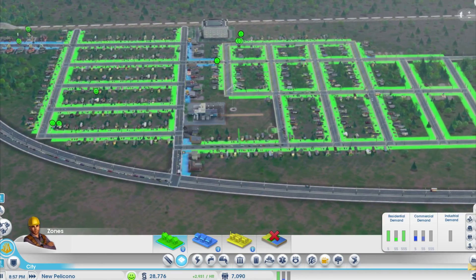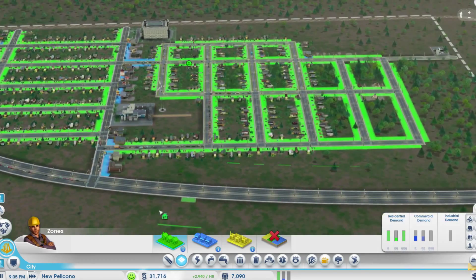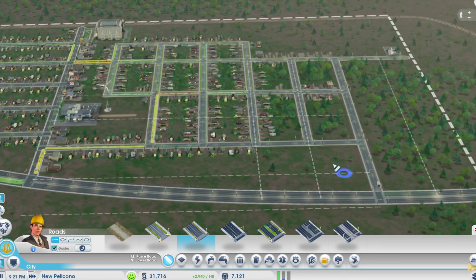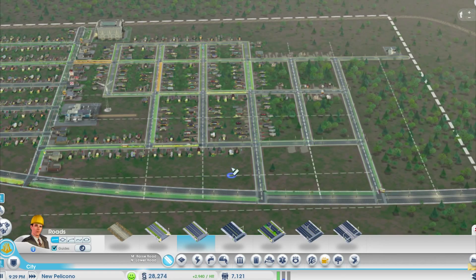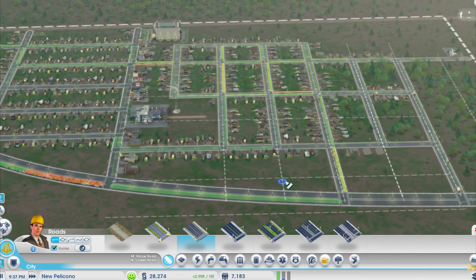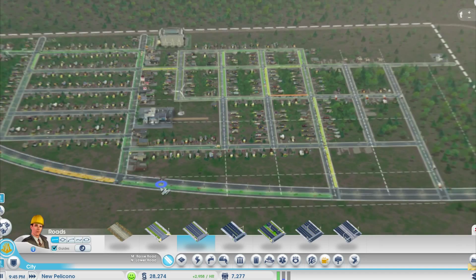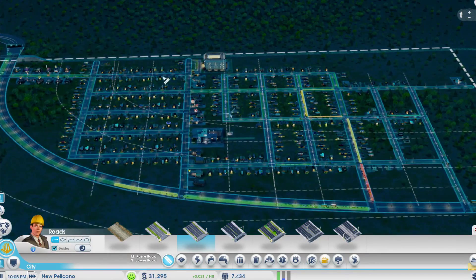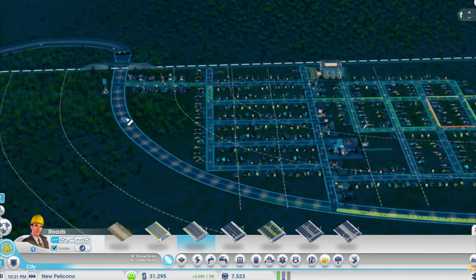I just placed some more residential down over here. I think we should build onto the highway from there — put another one there, just so the traffic evens up over here. So all the people that live over here can take this way, and all the people that live over there can take that way.